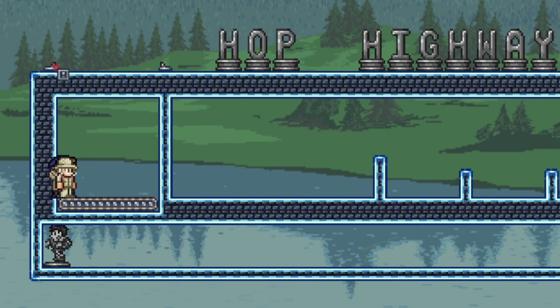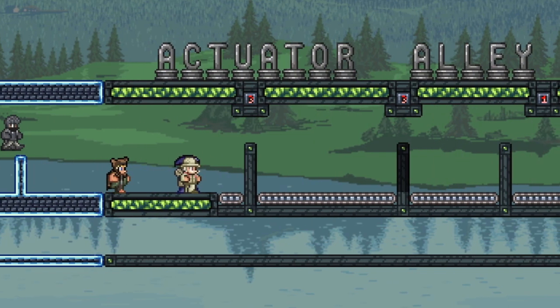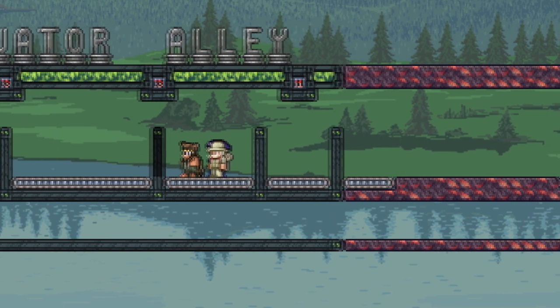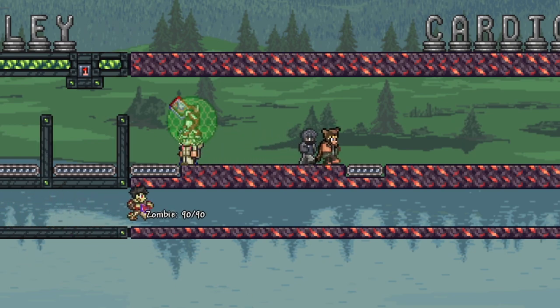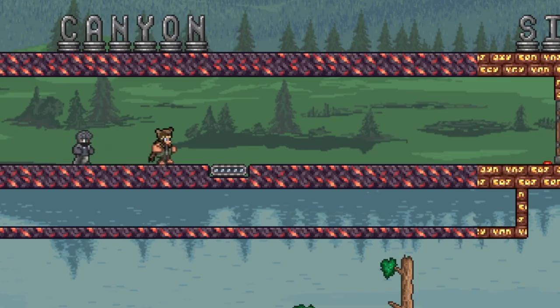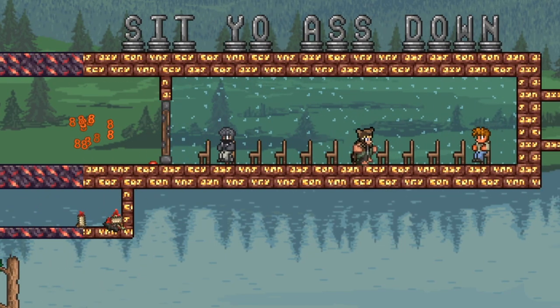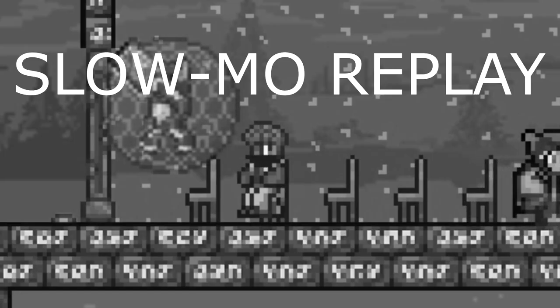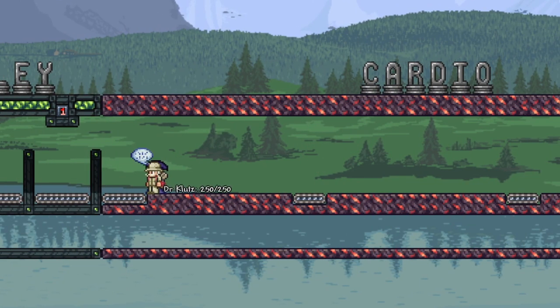We're about to begin the first race. The Terraria NPC AI is something to be astonished by with how stupid they are. Three two one — go! The professor and the corruption fangirl are in the lead. They're getting a bit stuck in Actuator Alley. The bandit and the hunter are fighting for a spot. Before I could even kill the zombie, the Bandit sat down first — congratulations Bandit Tony, you are our first NPC Olympics contender! Everyone else gets to die.